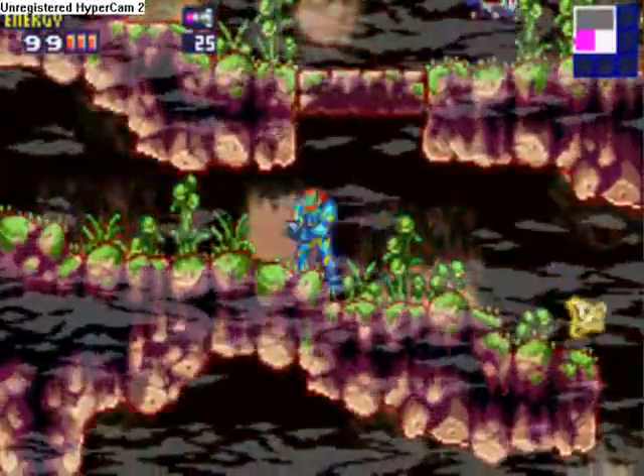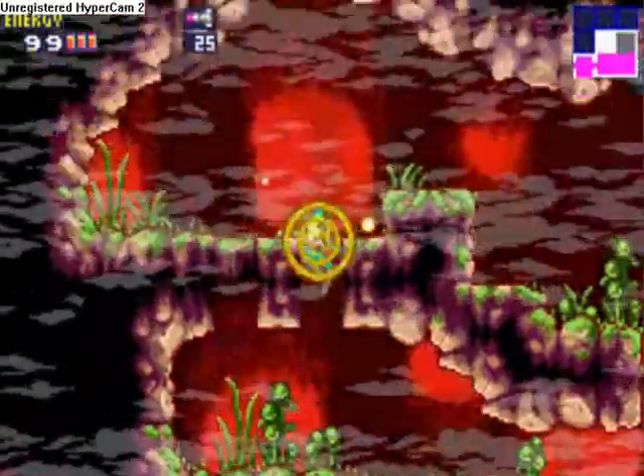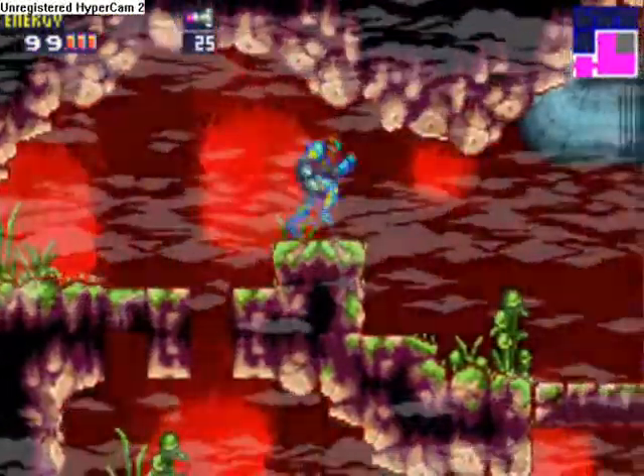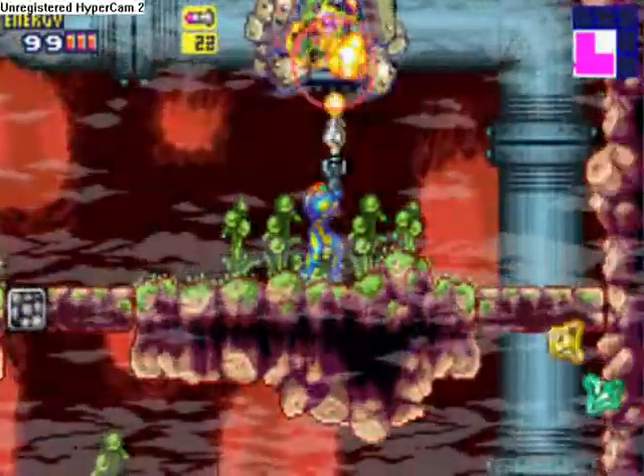Now be careful with this one — that's a fake wall, a fake pathway. You can't walk on that. So just avoid that, jump over it, and blast these little slithering things.